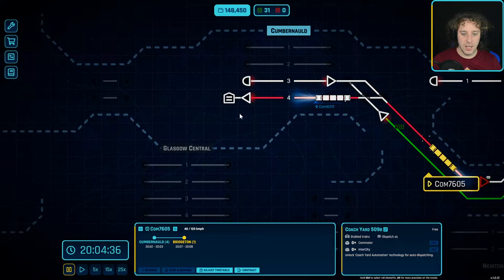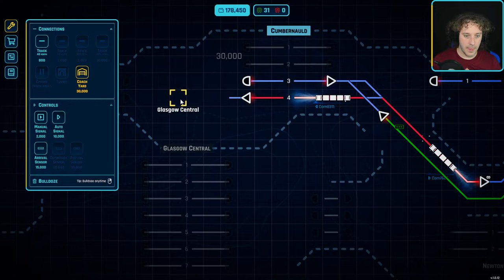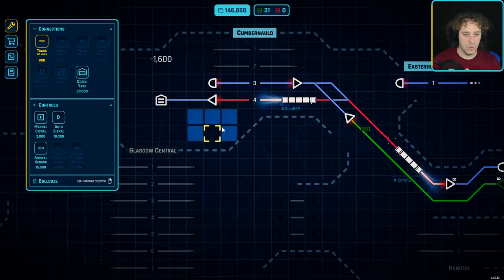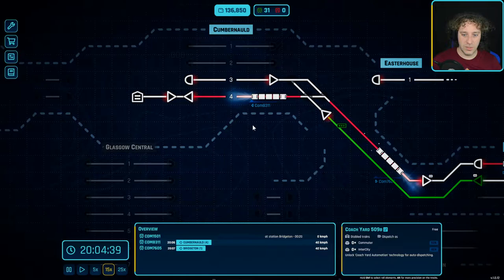While there's nothing in the coach yard I'm going to try and move it. I want to be able to put a signal before this so it goes into the platform, and a sensor, and then the actual coach house itself. We'll do that - we haven't got the sensor for it yet, but there we go, there's the signals to help us out.